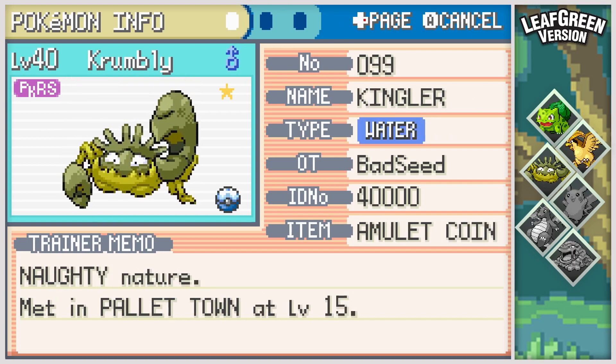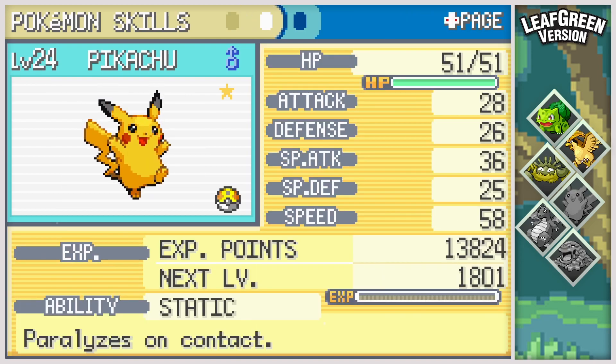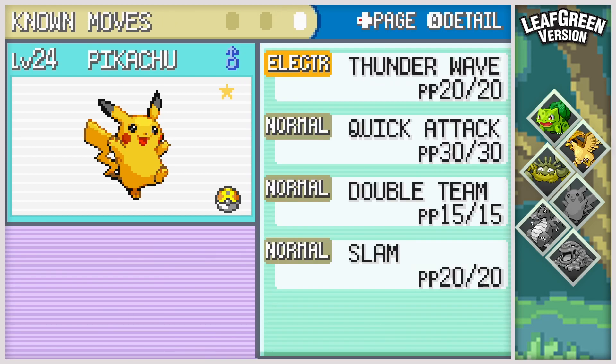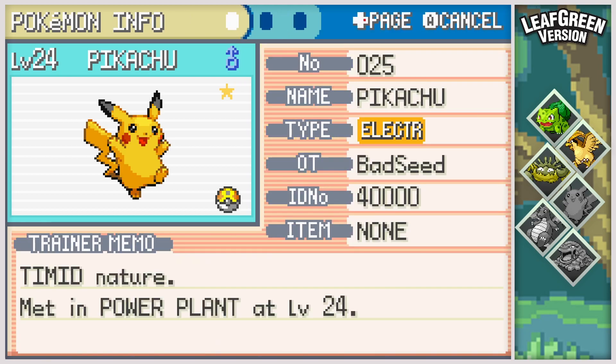I'm going to get the nature. Hopefully it's not Sassy — I think I would rather it be like Hasty or something. Maybe Rash or whatever. It's Timid. Well, that normally would be pretty good. I do want to give it Iron Tail, so that's probably not going to be very great for it. But whatever, I don't care. I mean, overall that's a solid nature, so I will gladly take that.